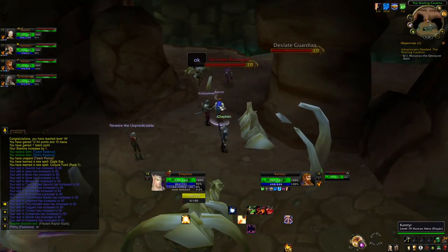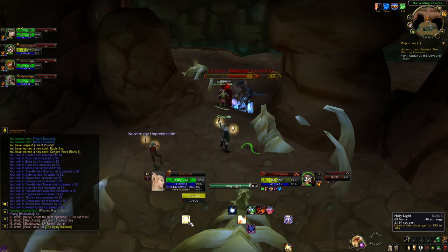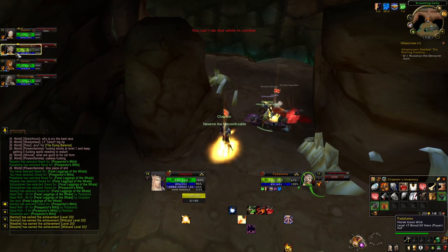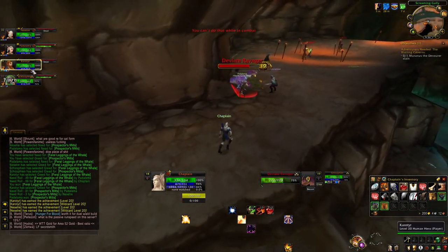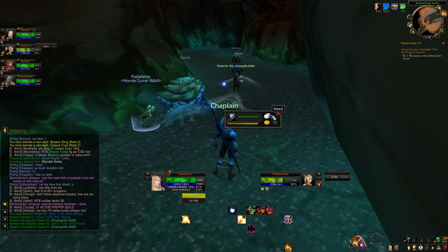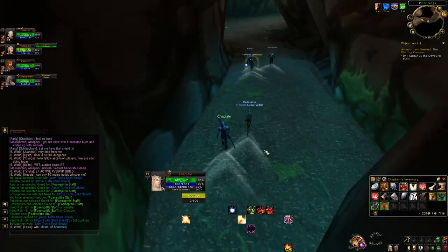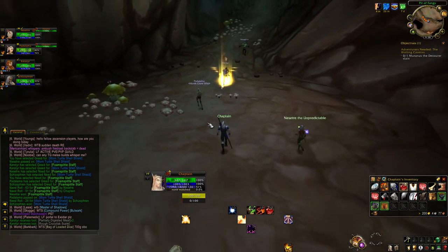We're level 18 and we got Eagle Eye and Conjure Food - I'd prefer Conjure Water but this is fine. Healing with just Holy Light is perfectly viable. Two levels and I haven't even beat a boss yet so I'm going to need on basically every bit of gear that is an upgrade. First weapon of the entire playthrough - Foam Spittle Staff, it is Spirit which is decent. There are some pretty decent talents in the Balance Druid Tree and Discipline Priest Tree that deal with Spirit. But I lost the roll - God damn it.